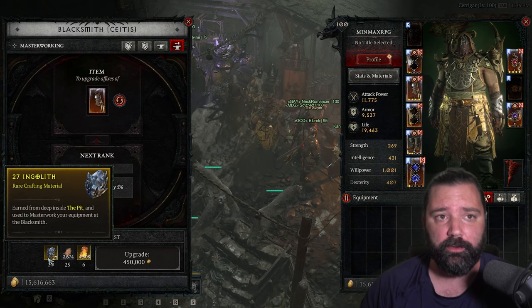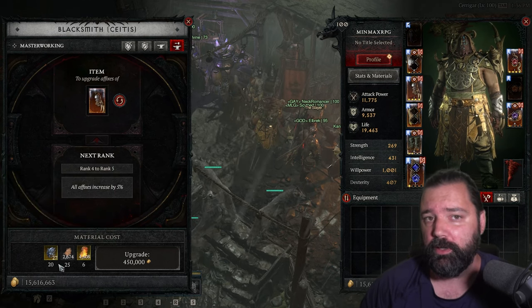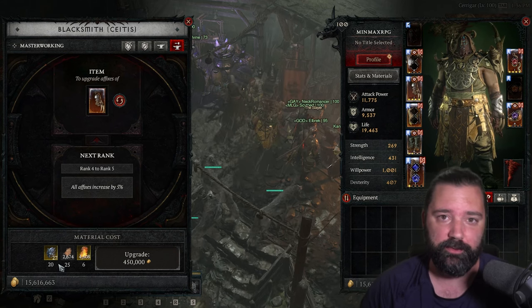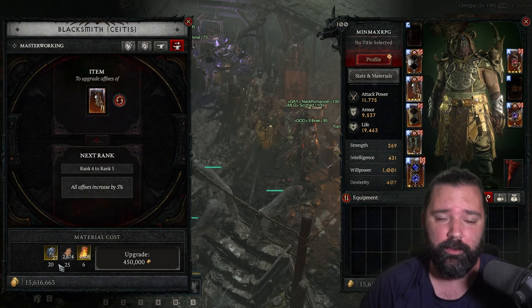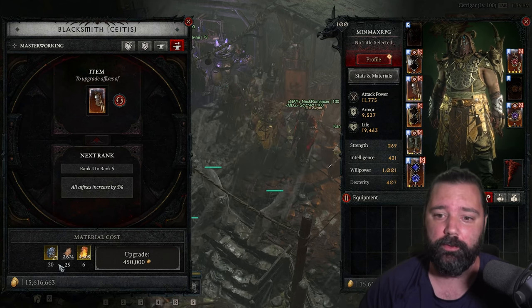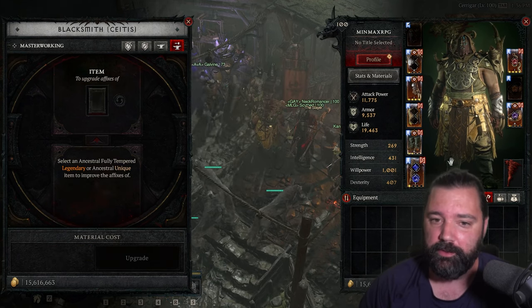At that point you'll need the next material. So if you start clearing higher tiers but haven't upgraded all your gear, you still need to farm a tier you might already be clearing very easily. It just means you're kind of clearing content that's a little bit outdated for you.